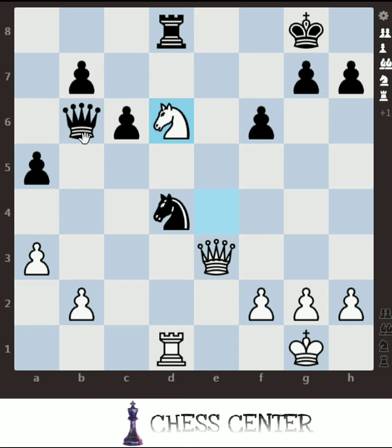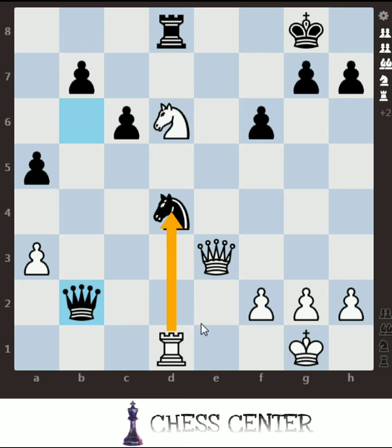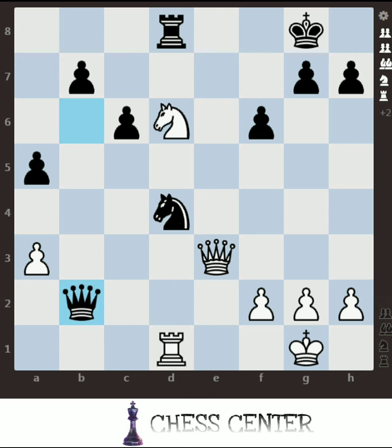The best move for black rather than h6 is to take the pawn on b2 — that is queen takes b2. Why? If white makes a mistake and captures with the rook, this is the last counter-attack trap from black's side, which can lead to a deadly back-rank checkmate. So white has to just defend this.